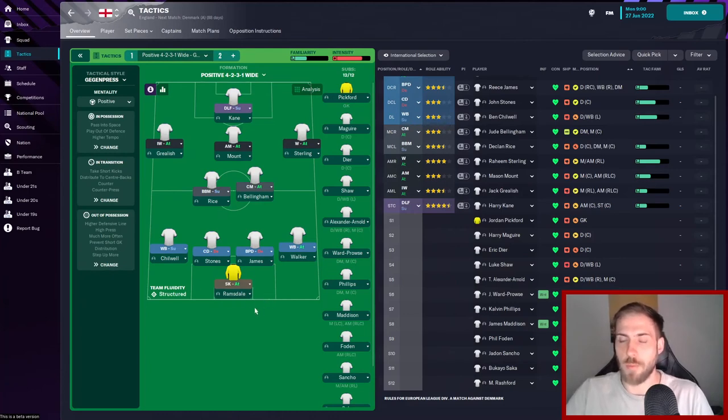Starting with Ramsdale as the sweeper keeper at the back. Then on the left, we've got Ben Chilwell, John Stones, and a little bit controversial maybe, but he's actually rated as one of the best ball-playing defenders in the England squad — we've got Rhys James playing at right-sided centre-back, which obviously then opens me up to use either Walker or Trent at right-back. At the moment, we're going to give Walker a go.